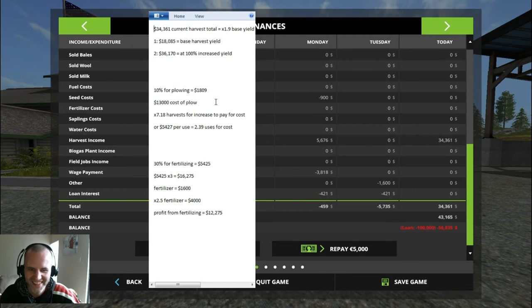Looking at fertilizer: there's a 30% increase per fertilizing cycle, which equals $5,425 per cycle. Times three fertilization cycles per harvest gives us $16,275 total gain from fertilizing. With fertilizer costing $1,600 and my three fields requiring 2.5 pallets, it cost me $4,000 to fertilize. So the $16,275 I gained from fertilizing three times minus the $4,000 spent on fertilizer gives me a profit of $12,275 after subtracting the cost of fertilizer.